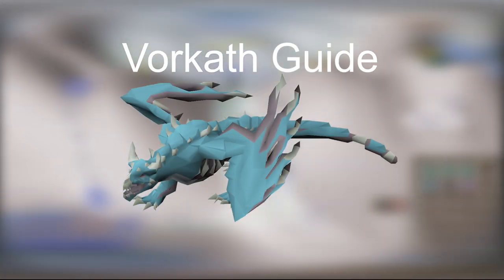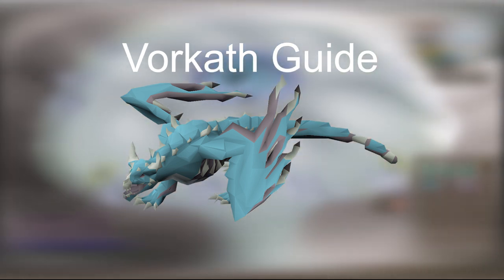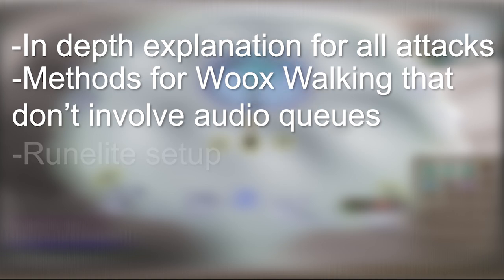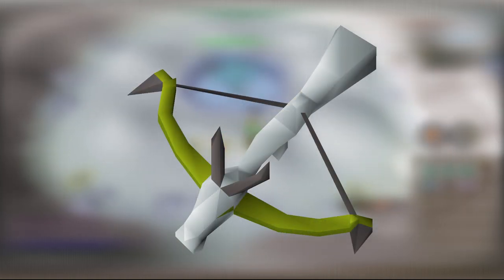Hey guys, I made this Vorkath guide because most guides out there are not fully comprehensive and don't show how to effectively deal with the acid phase. This guide will provide an in-depth explanation for all attacks, methods for woks walking that don't involve audio cues, RuneLite setup, and ways to improve your kill times and reduce resource waste. This will specifically cover the Dragon Hunter crossbow method, as it is currently the most effective weapon to kill Vorkath with, but this information should be useful regardless of your weapon of choice.